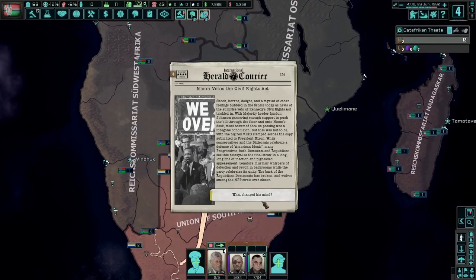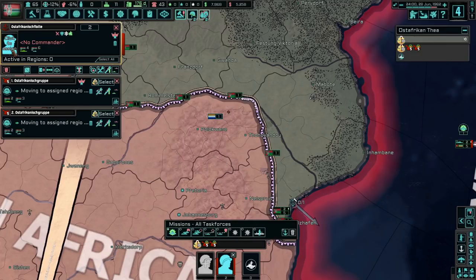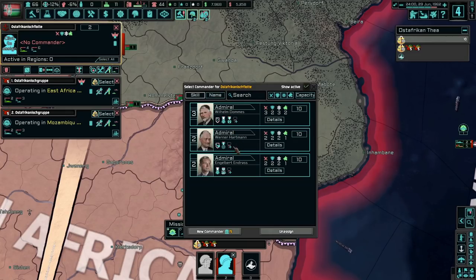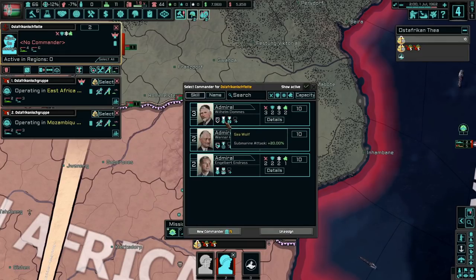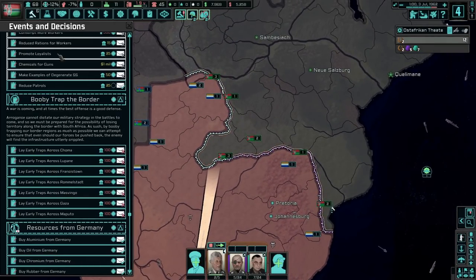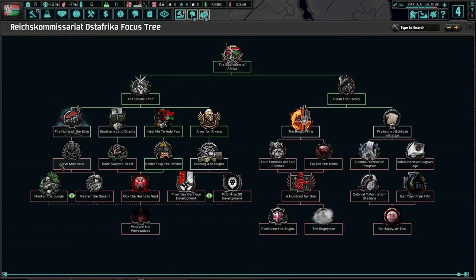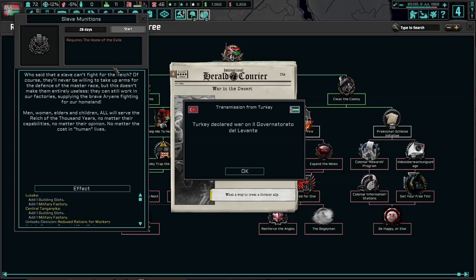Nixon — hey, he did a gamer move. What changed his mind? Good job, Nixon. We've got some heavy cruisers and some destroyers, and that's literally all we've got. I'm going to go with Wilhelm with Mr. Funny Facial Hair. No more steel. Who said a slave can't fight for the Reich? Of course they'll never be willing to take up arms, but this doesn't make them entirely useless. They can still work in our factories, supplying the brave soldiers fighting for our homeland.